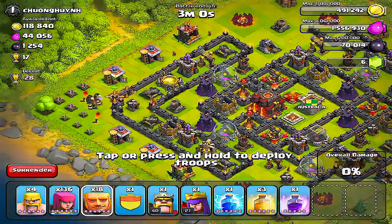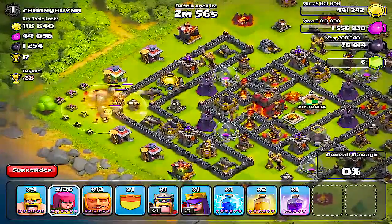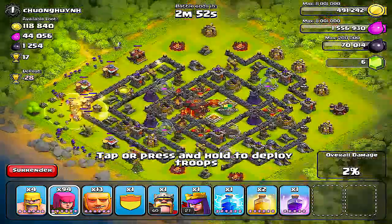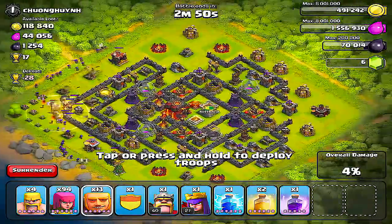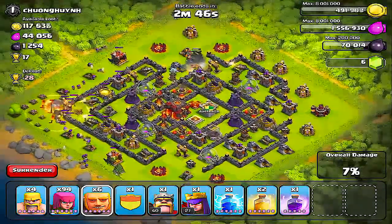A little while back I did a video called Garcher, which was me showing how I use Giants as a trophy pushing unit. The idea is pretty simple — put them out there, throw a heal spell on them maybe three or four at a time, and then let the archers clean up the rest.